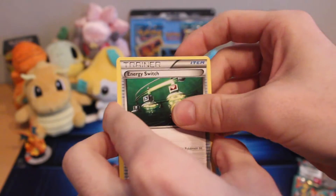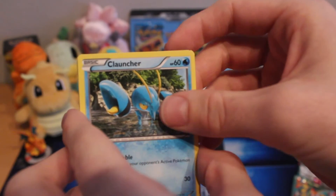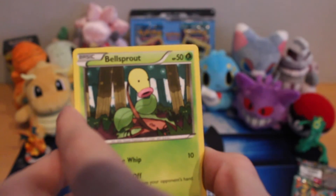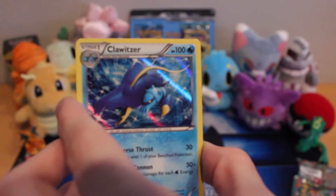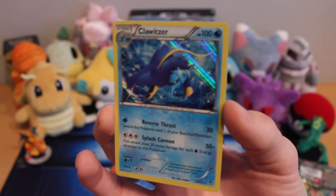Alright. Energy Switch, Hitmontop, Tool Retriever, Clauncher, Eevee, Skorupi, Drowzee, Bellsprout. Electabuzz is the reverse — ooh, that looks cool. And the last card is... ooh, cool. Oh, Poliwrath! Not bad. Yeah, not bad. I'm going to have one of those. Awesome. I like the shine.